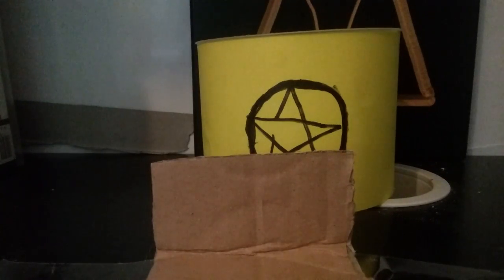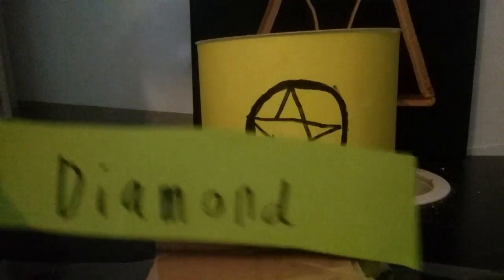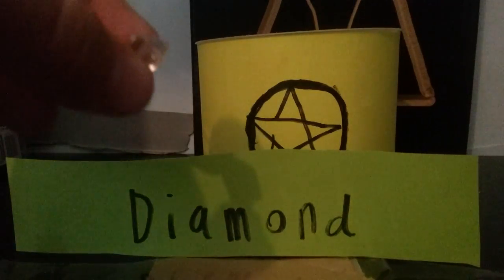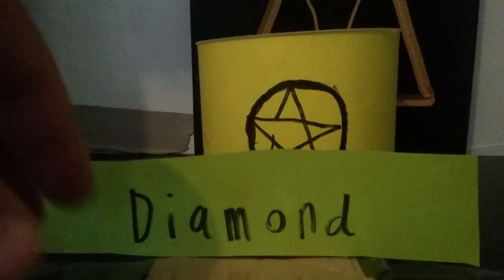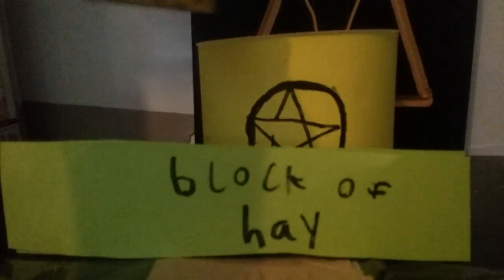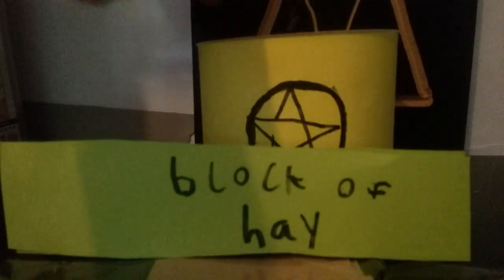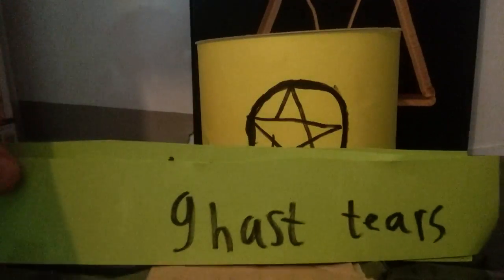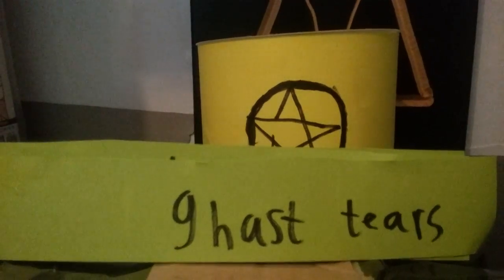Have you always wanted to magic up Steve into the real world? Then this is the potion for you. First, what you need to add is a diamond. Then what you need to add now is a block of hay. And now the last thing you must add is a vial of ghost tears.